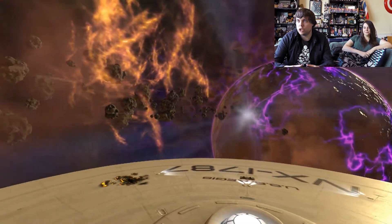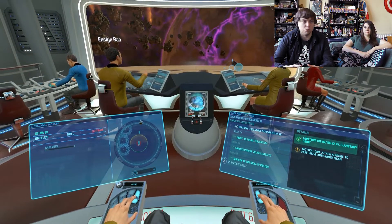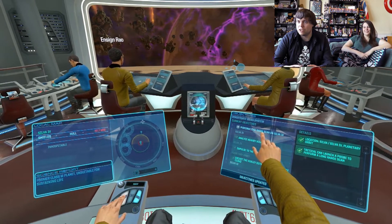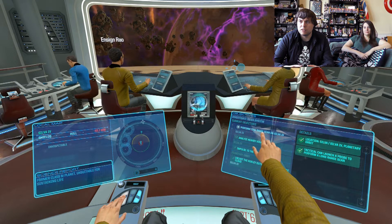That came out of nowhere — featuring nebula and asteroid belt. Target selected. Launching probe. That's formerly an M-class planet. Silver IV may have been inhabitable sometime in the past, but if so, something has changed it dramatically.